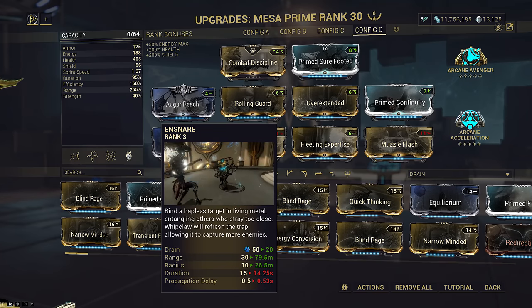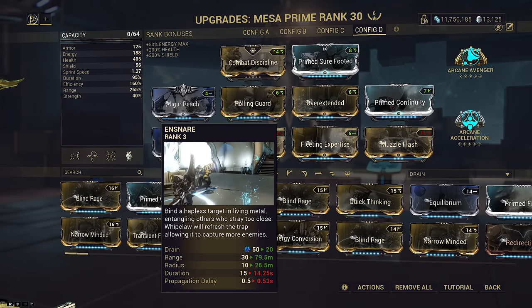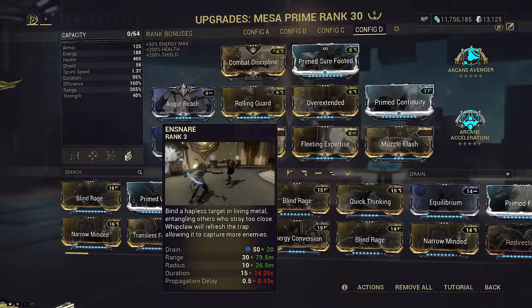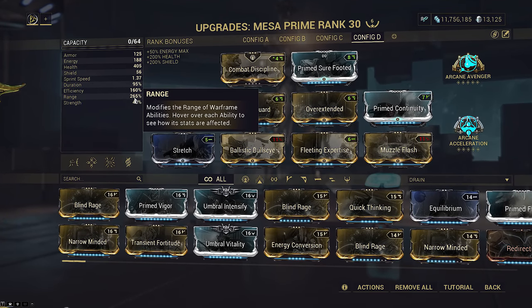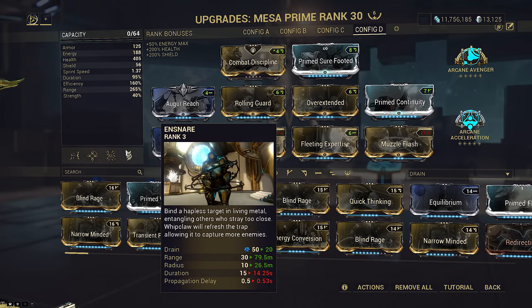Ensnare caters more towards a dynamic playstyle, whereas Larva can be cast anywhere even where enemies aren't present to drag them there. Larva would be better for camp strats - you would want to run the Larva augment so you can spam it faster if you go that route, because we do have neutral-ish duration. This is why I took Ensnare, because I don't really want to deal with losing a slot.